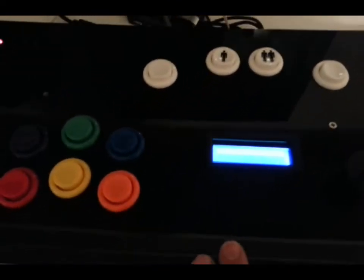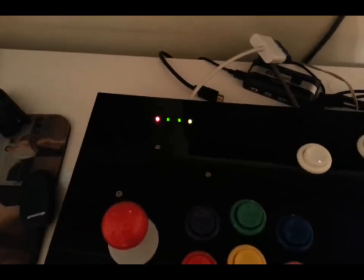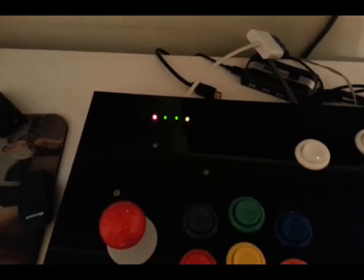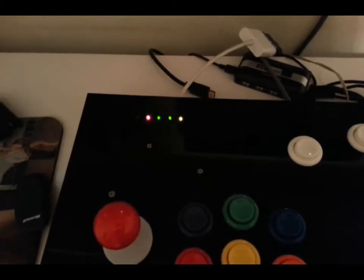Power. We have a status window, and LED indicators — power, network, and activity too, on the SD card.